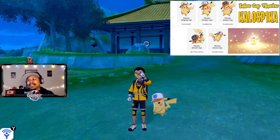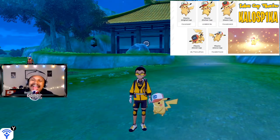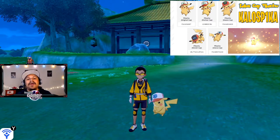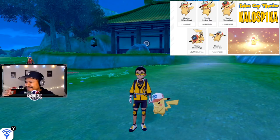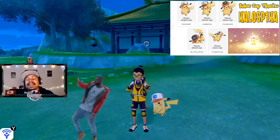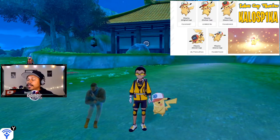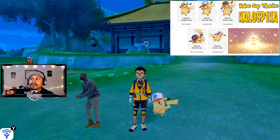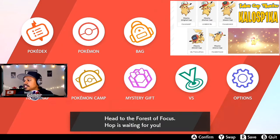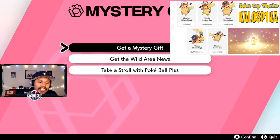I'm super excited to actually get all of these Ash Cap Pikachus inside Pokemon Sword and Shield, but getting one a week early before the Pokemon Company knew — that's even better. Today I'm going to show you the code for the Kalos Cap as well. It's going to be on screen right now, so as you can see I already got that one. Let's go and get the one that the fans found — the Kalos Cap Pikachu.